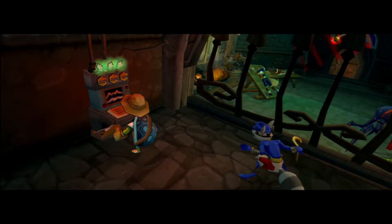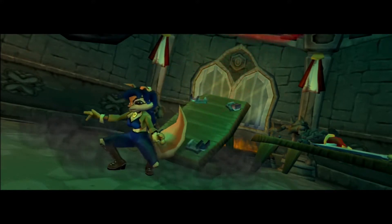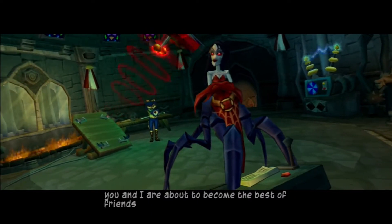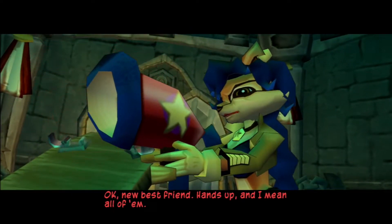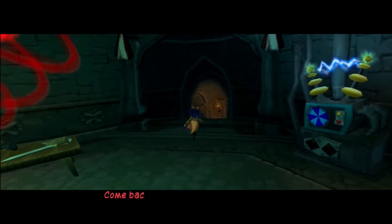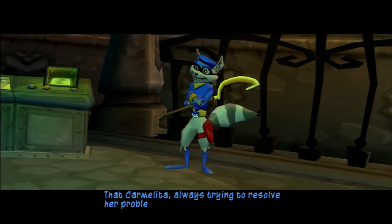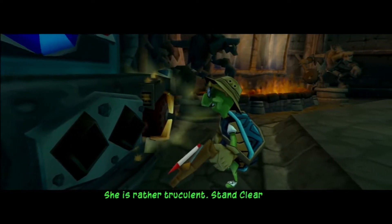Well, that should do it. I've isolated the brain pattern. You and I are about to become the best of friends. New best friend — hands up, and I mean all of them. You really should... Shadow guard! Shadow guard! Come back here, you witch! That Carmelita — always trying to resolve her problems with the shock pistol. She is rather truculent. Stand clear, Sly.